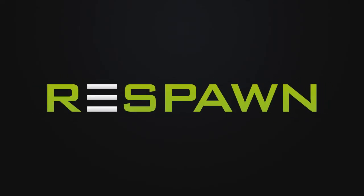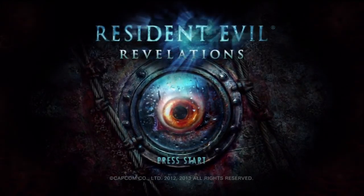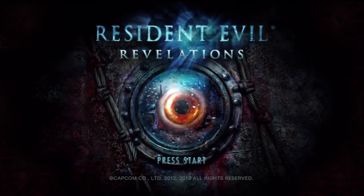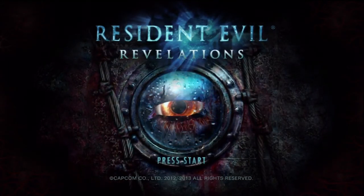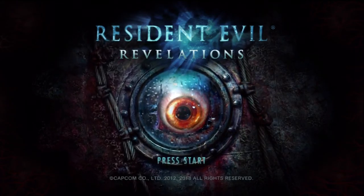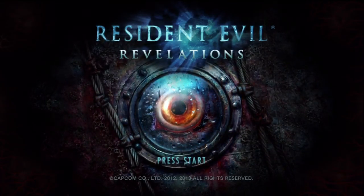Hello everyone, Jeff here for Respawn Studios with a Resident Evil Revelations Achievement Guide. This is for Traces of Tragedy, which is to scan 15 handprints throughout the game. There are 30 total and I'm sure I've missed a few, so I'm sorry, but these are the first 15 I found and I'm going to walk you through their locations.